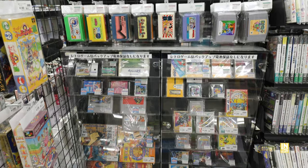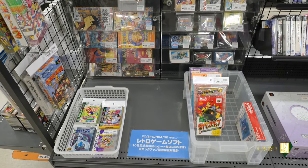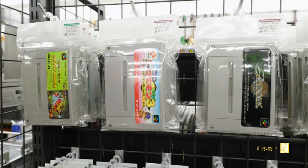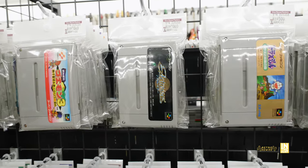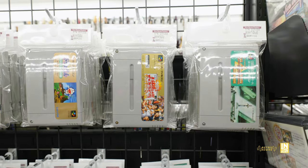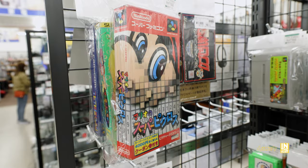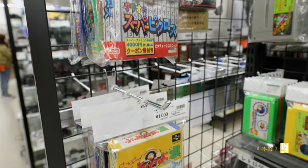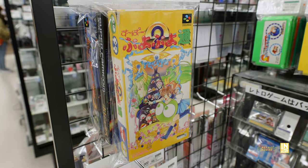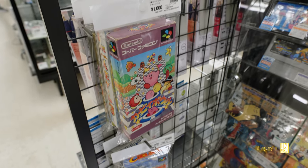Now we have the proper retro section - a variety of things in stock with a few nice surprises. Starting at the top: Mickey Mania, which is probably my favorite Mickey Mouse game, Going On Three, Act Raiser, Doraemon. Then we have Rockman 7 for 500 yen - that's the cheapest I've seen it. I ended up picking it up and no regrets. On the peg hooks there are a few complete-in-box Super Famicom games: Puyo Puyo 2, some Kirby game.